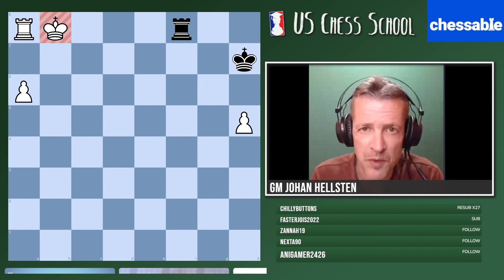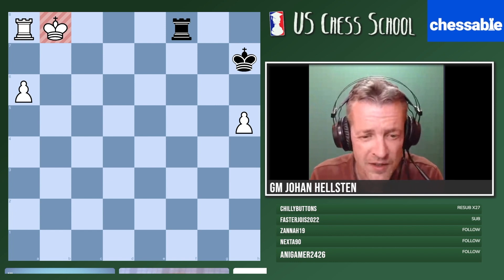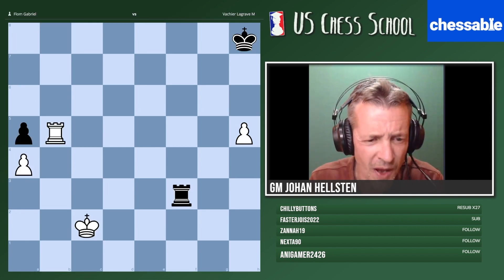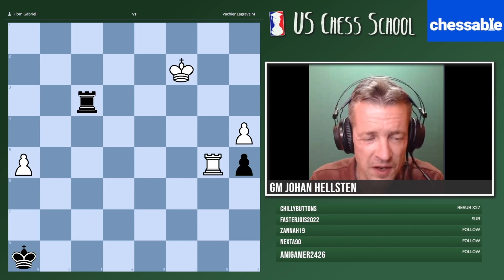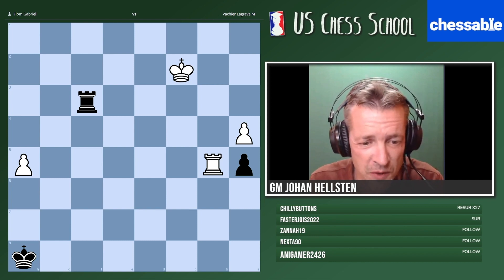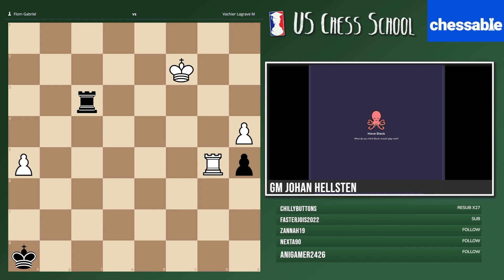Let's get going. I thought maybe we should have a quick look at what we did last time — the last example. If you remember, it was a very nice endgame by Bacier Lagrave, who was playing with the black pieces. I just wanted to make sure everybody remembers this. I'll quiz you for the black move at this point — it's a long variation but I just need the first move.